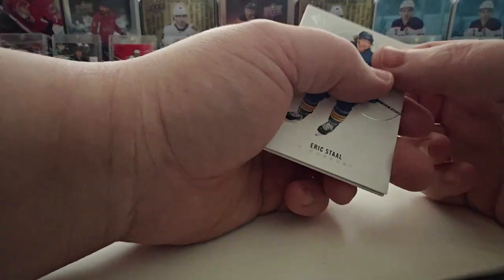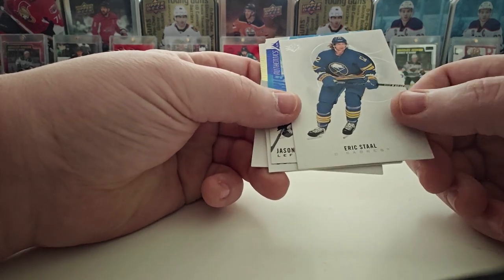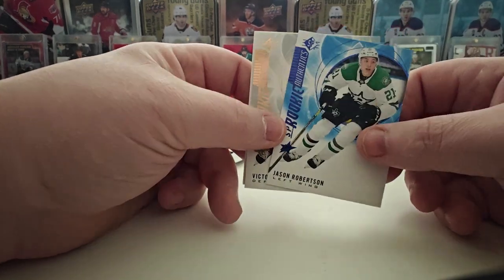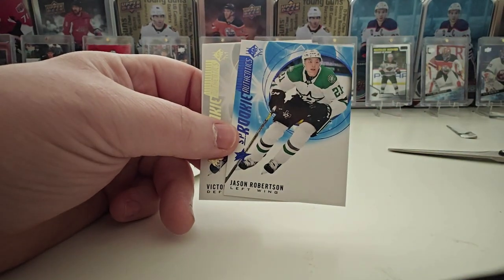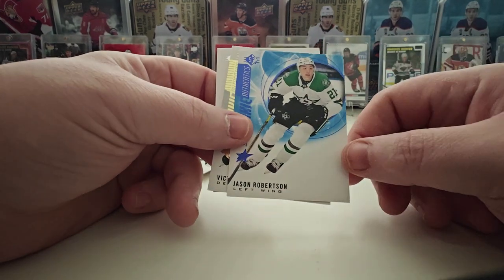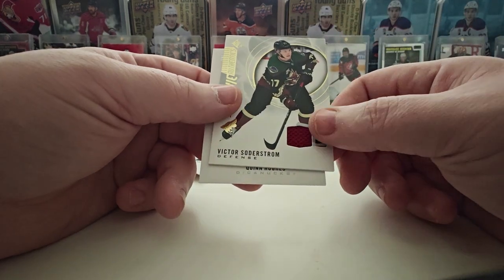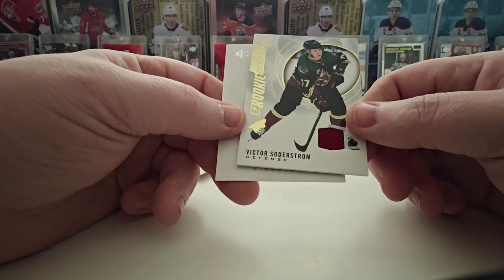Pretty messy here. Got Eric Stahl — I forgot he played for Buffalo. Jason Robertson SP Authentic Rookie — I'm not sure how much this is worth, I'll try to put the values up top, but I usually don't get a lot of value from these. That's a great card, always good to pull a Jason Robertson Rookie. Oh look at that — I don't know how many times I've pulled the jersey card from this product but that's a gold one, I've never seen that.